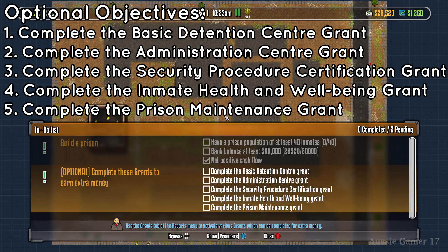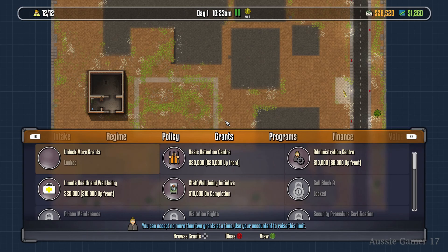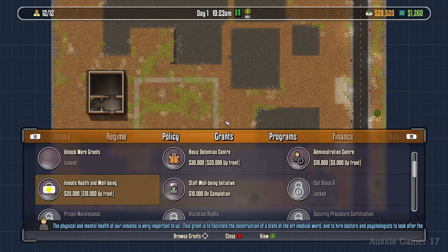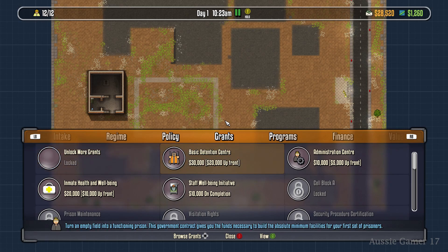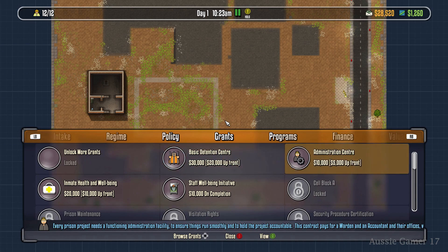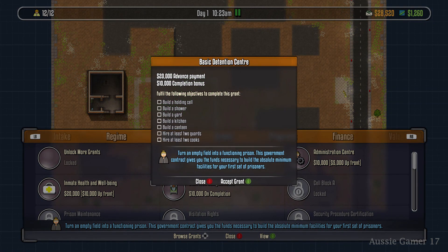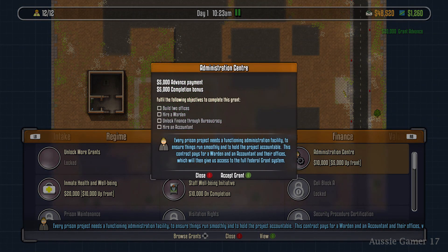The first step to completing a grant is going into the grants menu and selecting a grant to accept. We can only accept two at a time, so I'll mostly be working on two at a time. When you accept one you get a little cash bonus upfront and then get paid out the rest on completion. We're definitely going to start with the Administration Center grant and the Basic Detention Center grant.